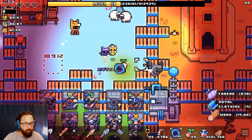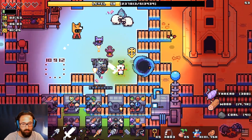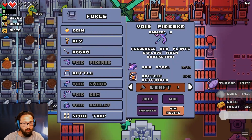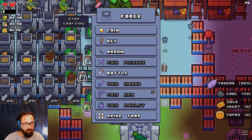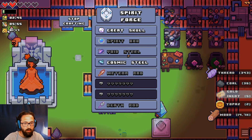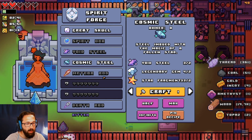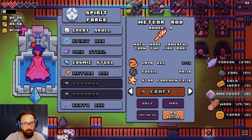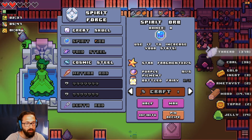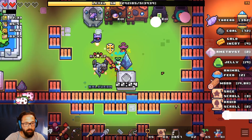Let's throw the portal down right there. And I think we just want to jump in. Let's check this. More void steel — in order to get more void steel, what do we need here? Void stone, so we probably have to go to the void. Cosmic steel — yeah, that'd be nice. We need skeleton fish, star fragrance, bottled fairies. Can we just make everything work faster?